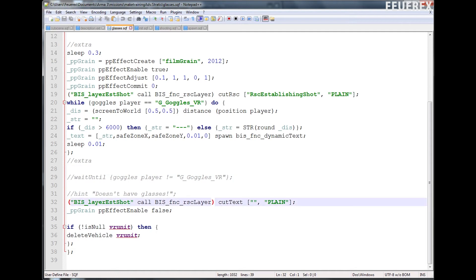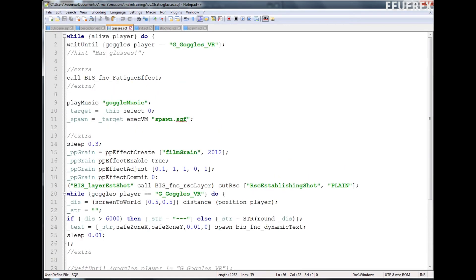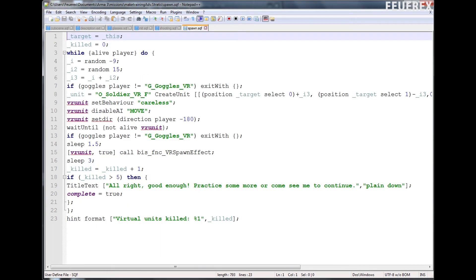Once I exit the inner loop, I remove the checkerboard texture and the film grain by disabling both post-process effects. I cover the resource with a plain resource and check if the unit is still alive before deleting it. Then the whole outer loop repeats. That's what I've added to the glasses script — now let's look at the spawn script.